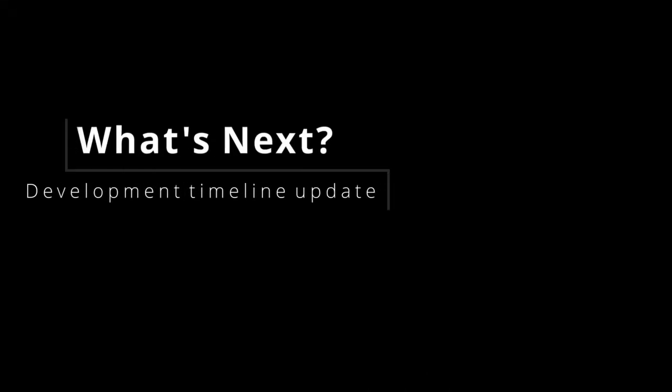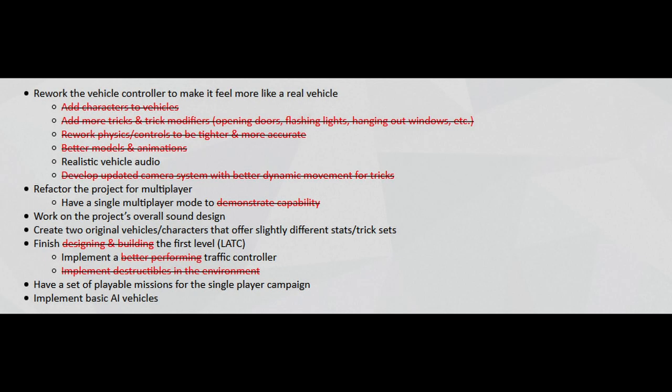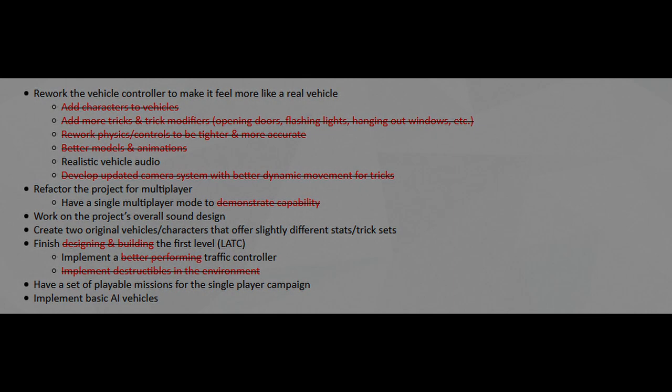Let's update the roadmap for TCPD. I want to have multiplayer really working by the next devlog — this means having the ability to launch a game from the menu or join a session from a server browser or matchmaking system. The vehicle needs to be replicated along with all the animation, character tricks, and particles, and the UI tricks and combos need to be player independent. All I'm looking for initially is just a free roam mode where players can drive around and explore, so I won't be focusing on game modes or shared scoreboards for this first pass.